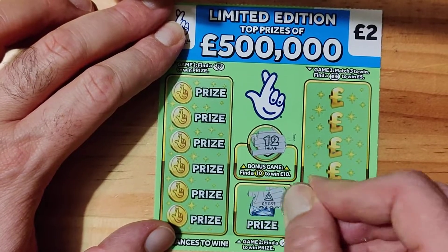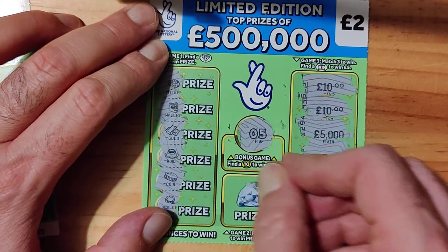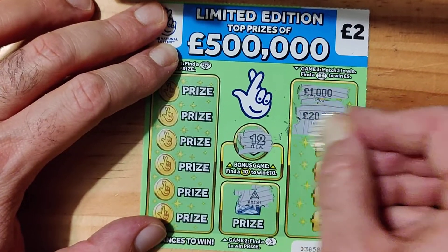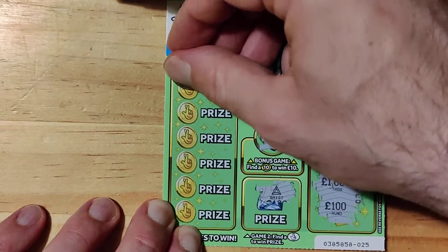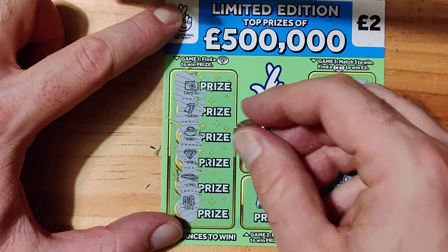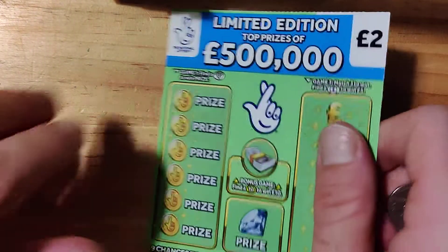Number 12. I keep forgetting to scratch off this bit down here - I do apologise about this. Right, another watch. Back on to this one: 1,000, 20, 40, 25, 1,000, 1,100. We have a camera, cash, ring, diamond, limo, and safe. So at least we're off the mark, we have a win, so it's good. The famous two pound. Well, at least it's not a total bust video, which is the main thing.